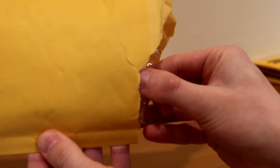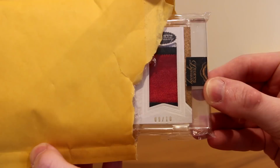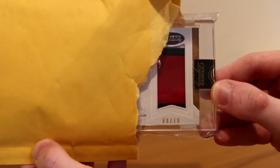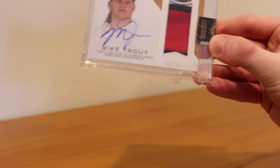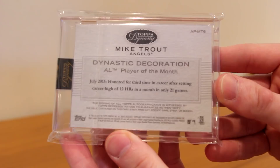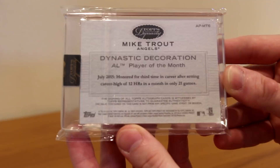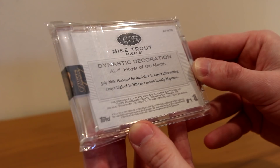But that's the first package. Second one — let's see what we've got in this one. Two envelopes in one, my lucky day. Oh, this is not what I thought it was gonna be — this is not a trade. This card is beautiful. It's a dynasty pickup, 9 of 10. Look at that patch — any guesses? Red Sox, Angels, Indians? Boom — Mike Trout! The 2016 Topps Dynasty Mike Trout, out of 10. That is a beauty. AP MT6 — Topps Dynasty Mike Trout Angels dynastic decoration. Player of the Month, July 2015, honored for the third time in his career after setting a career high of 12 home runs in a month in only 21 games.